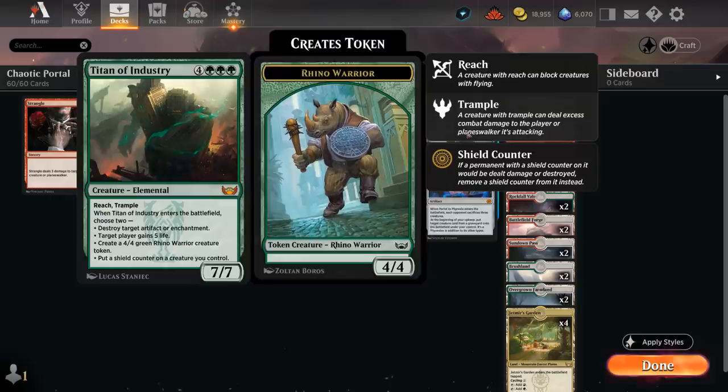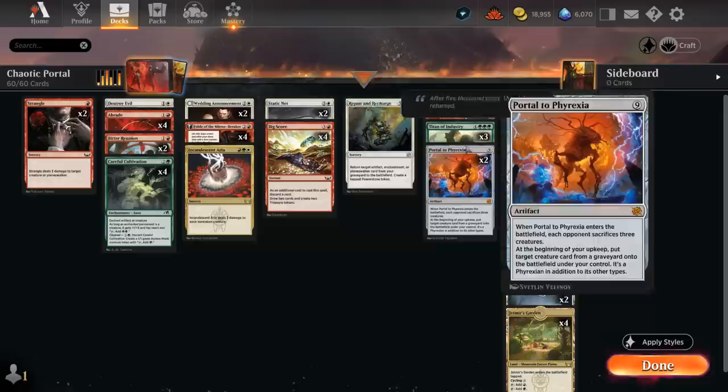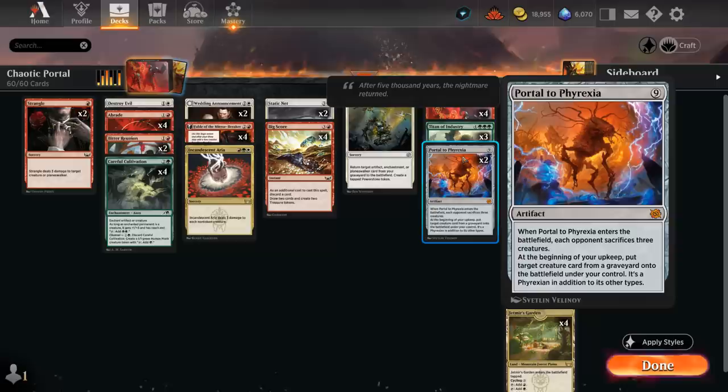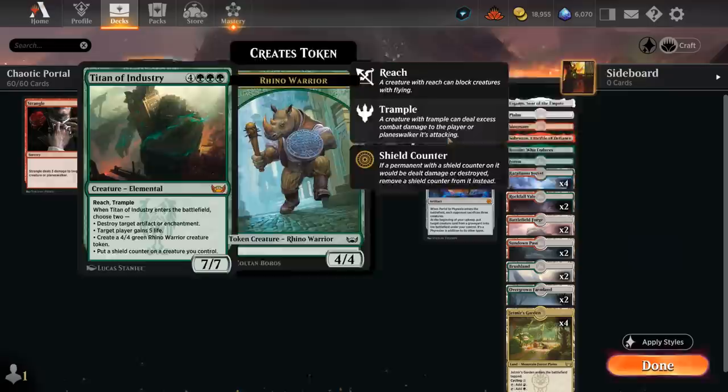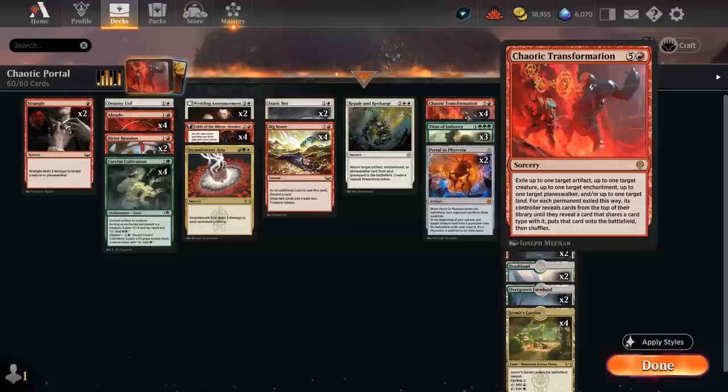Titan of Industry is a great way to stabilize — a 7/7 with reach and trample that when it enters can take out an artifact or enchantment, gain 5 life, make a 4/4 rhino token, or put a shield counter on a creature we control. Portal to Phyrexia will wipe the opponent's board by making them sacrifice three creatures, and at the beginning of our upkeep we can return a creature from any graveyard to the battlefield under our control, turning it into a Phyrexian. So if our opponent answers Titan of Industry, we'll simply get it back with Portal to Phyrexia.